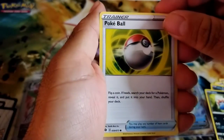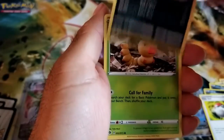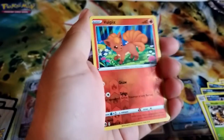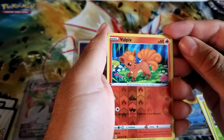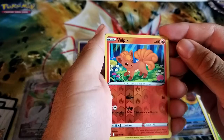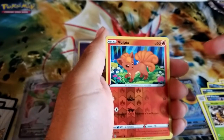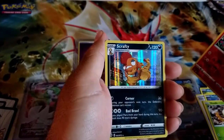We got a Pokeball hopefully to catch something good, a Purloin, a Weedle, and a reverse holo Vulpix — my wife's going to want this one so I'll put it to the side. What are we going to pull? Is it going to be something good? Is it going to be a Machamp? Find out on the next episode of Pokinando — and it's a Scrafty guys.